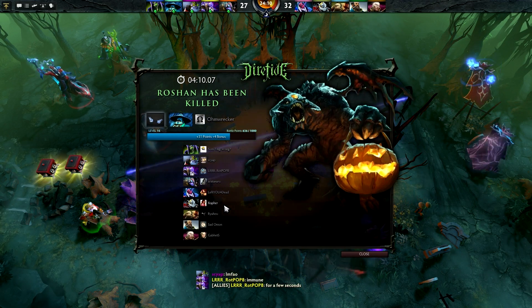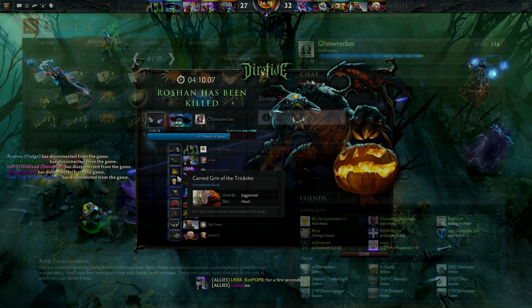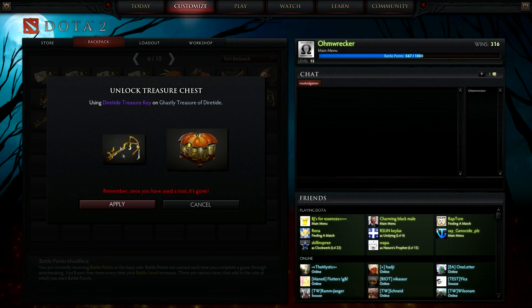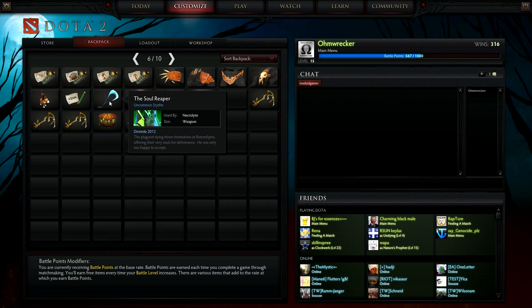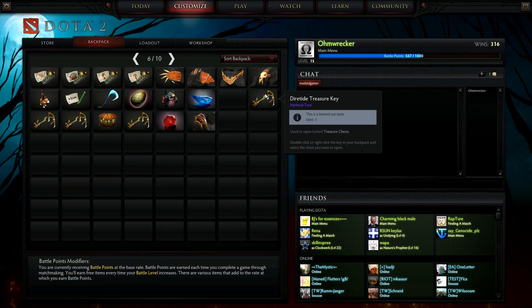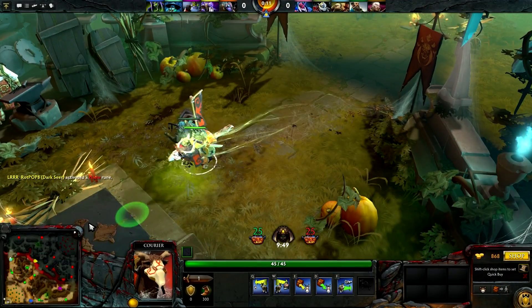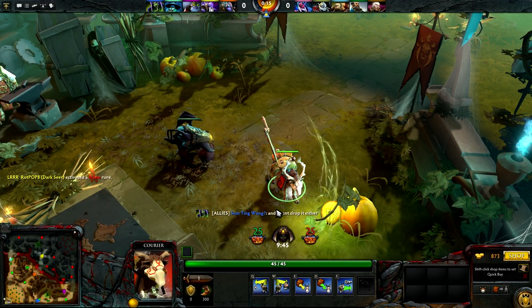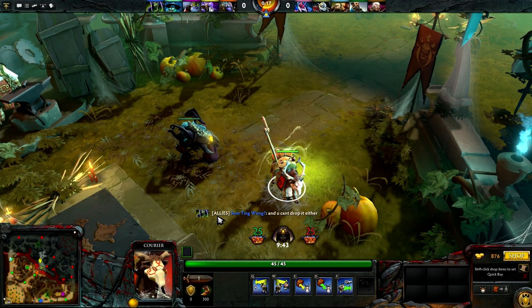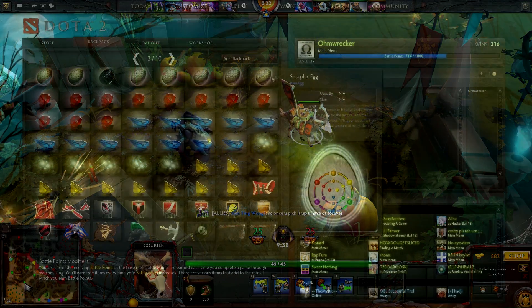The first time you play this mode, you will also get a free Greevil Egg — new players who try this for the first time definitely get that egg. You can also get chests, which are just like any other chests; you can use the new Diretide keys to unlock items, and they could potentially have an unusual inside, which could be an unusual baby Roshan. The Diretide effect itself is kind of cool — it leaves webbing, emits spiders around the courier, and there's also a green orb that rotates around it.